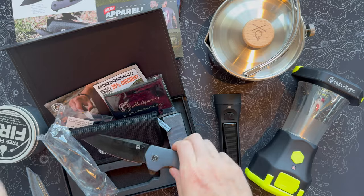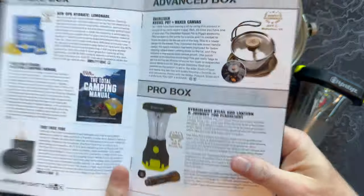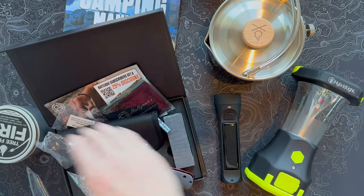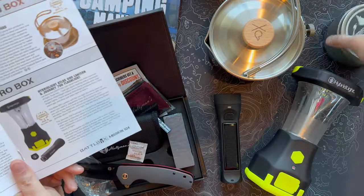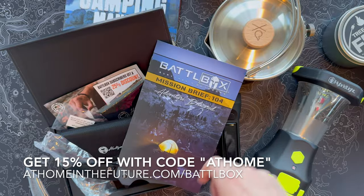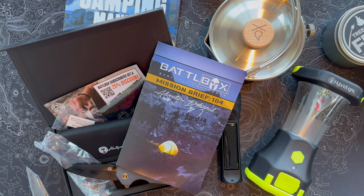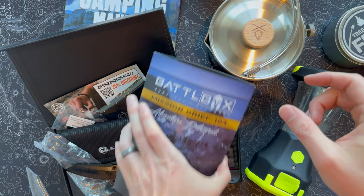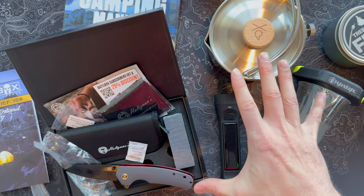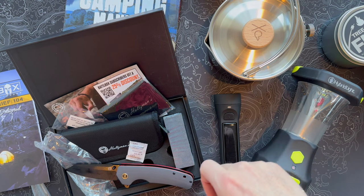That is a good BattleBox month. For Pro Plus, we've got the Holtzman clip point folding knife, awesome lights from Hybrid Light — my favorite thing in the box this month — the Uberleben Kessel Pot, the Tree-Free Fire portable campfire, the Field and Stream camping manual, and a ton of Mountain Ops hydration packets. Really cool stuff. If you want to get BattleBox for yourself, this is Mission 104 — get the link on screen or in the description and save yourself some money. If you're into outdoor, survival, and prepping gear, you're going to dig this subscription. If you dug this video, hit the like button and subscribe to see more cool stuff like this.